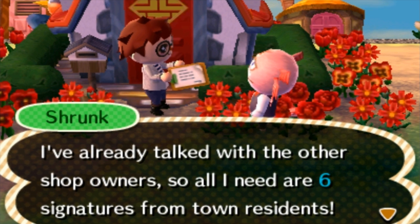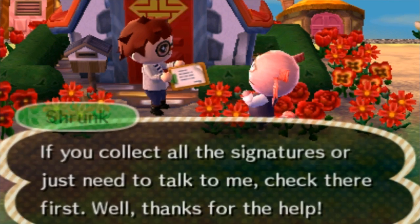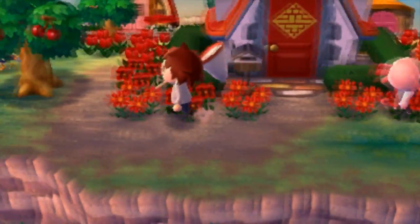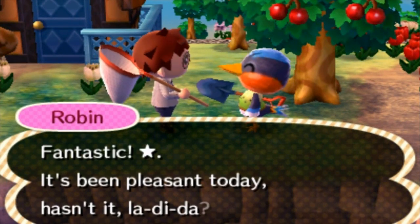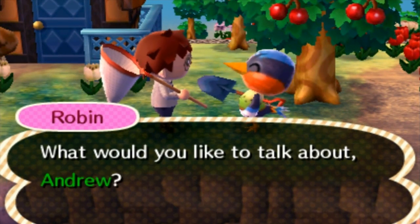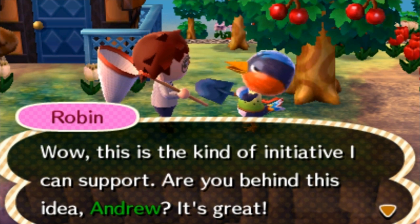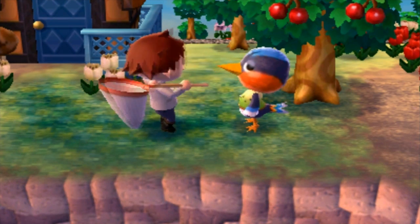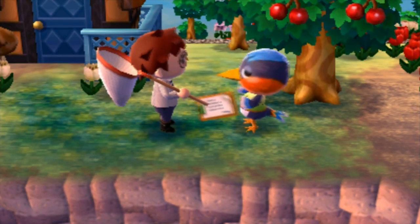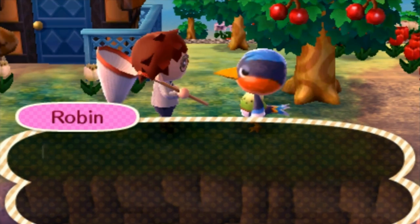We need all six signatures — well, we don't need everyone's, just a majority. We've got to go talk to Robin. She was over here, and I'm sure she's all for a club. Let's talk to her. 'This is the kind of initiative I can support. Are you behind this idea, Andrew?' Why wouldn't Robin be all over the idea of signing permission for our club to finally come to our town, which is starting to look more like a city than a town because of our pathways?